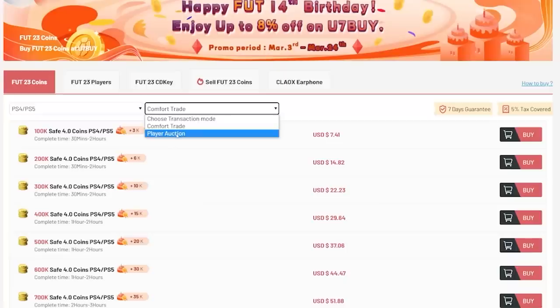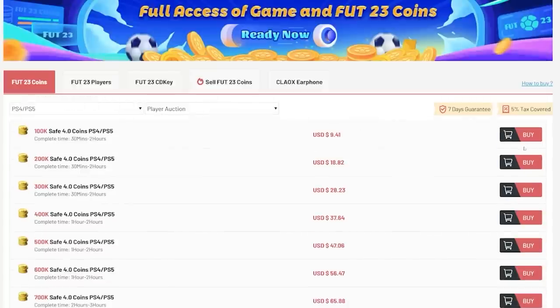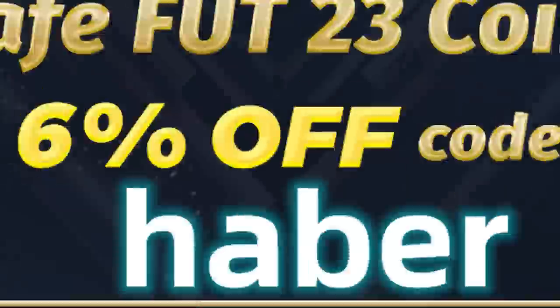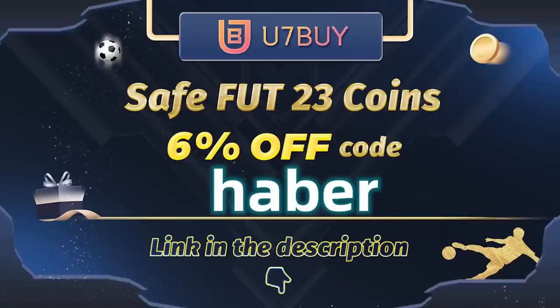That's not a great start. If you guys want cheap, fast, and reliable foot coins, check out u7buy.com — there is a link in the description down below. Make sure to use the code HABER to get yourself 6% off all of your purchases.